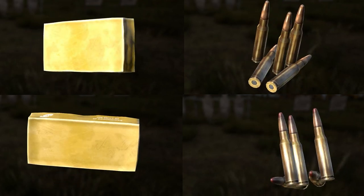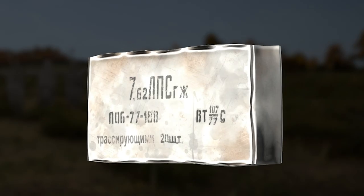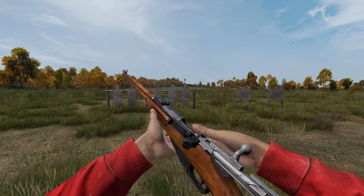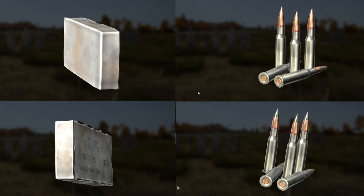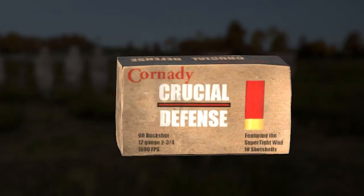7.62x54 and the 7.62x54 tracer rounds are used by the VSD with a mag of 10 rounds and the Mosin with an internal mag of 5. A full box of 7.62x54 will give you a stack of 20. These rounds are fairly common and can be found around towns and villages, farms, and hunting locations.